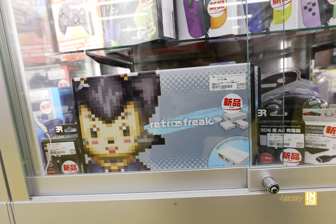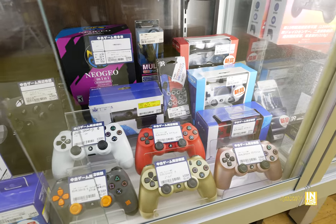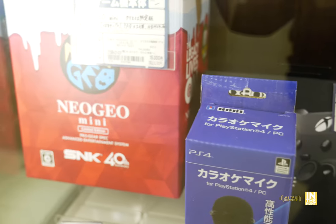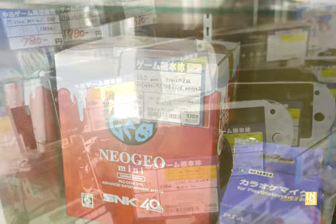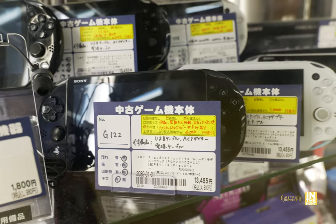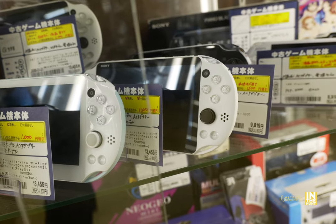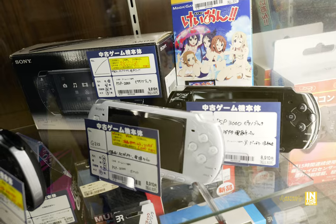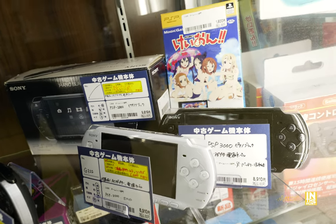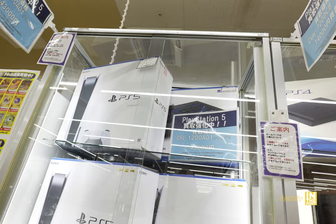Down below we have the Retro Freak coming in at 23,000 yen new — I used to have one of those; not actually too bad of a clone system with a pretty clean image. An Elite controller for 14,000 yen, a Neo Geo Mini Christmas edition for 15,000, and an assortment of PlayStation Vitas — one has a 4,000 yen discount but it's pretty scuffed, so be careful if you're looking for pristine. The Piano Black PSP 2000 for 9,819 yen — you don't really see those in the box all that often anymore. PS5 starting at 43,000 yen — good luck getting that in your luggage if you're visiting Japan, because that thing is a monster.